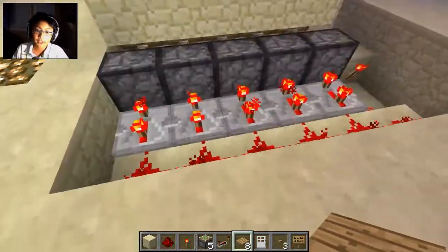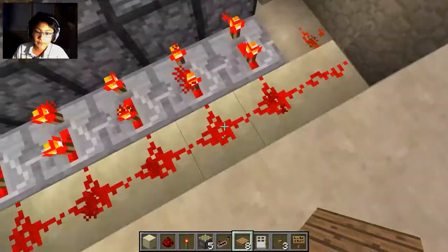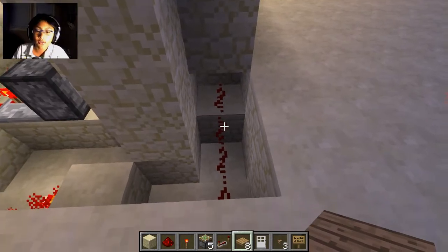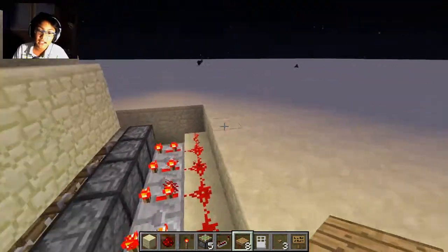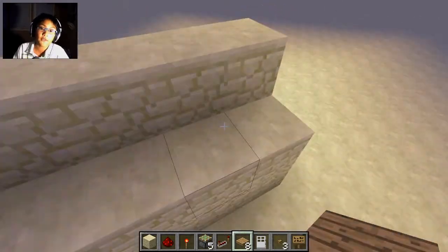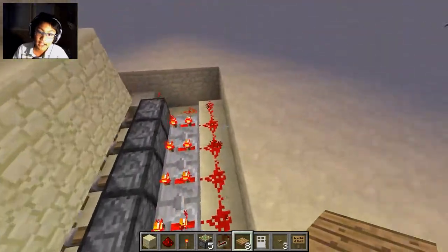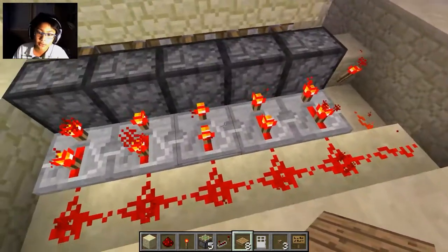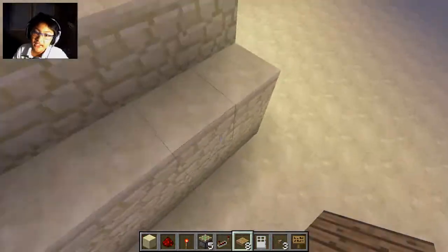It's basically really simple. All you need is twelve redstone, one torch, five repeaters, and five pistons — though the number of pistons and repeaters varies by how wide you want the trap. If you want a really long hallway you can just keep adding more, though the redstone current might cap out around fifteen blocks.